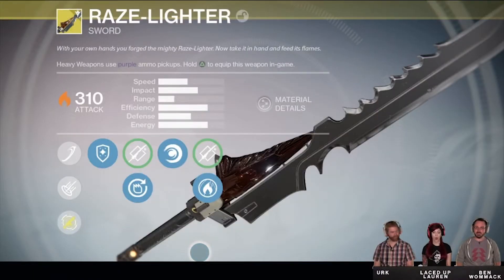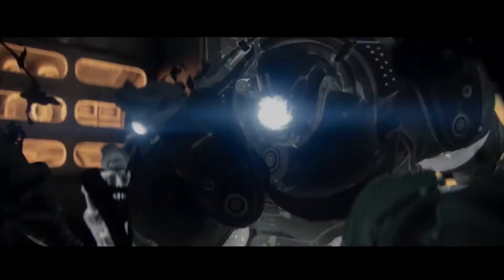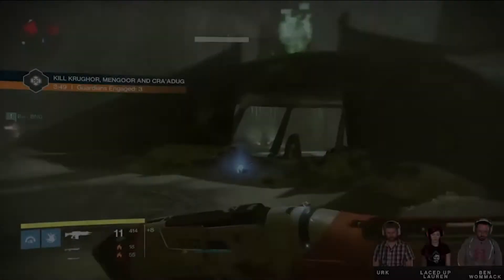Bungie went straight into the stream revealing a new exotic solar sword called the Raze Lighter. The sword isn't something that you will find in the wild. It's something that you have to earn, and from the trailer we can see that Eris Morn has the crystal-like piece on the hilt of the sword. Eris Morn is going to play an important role in acquiring the sword itself, with a whole questline dedicated to it.